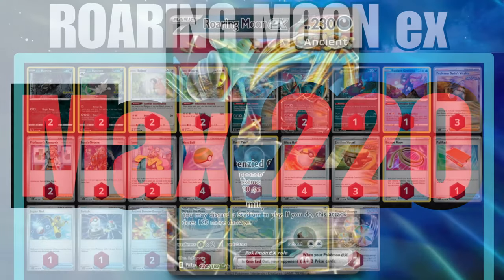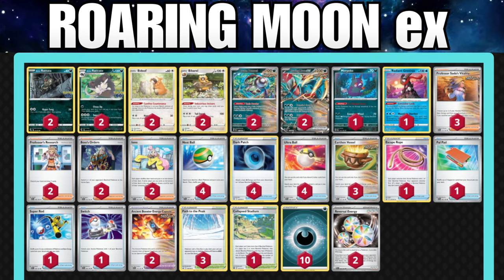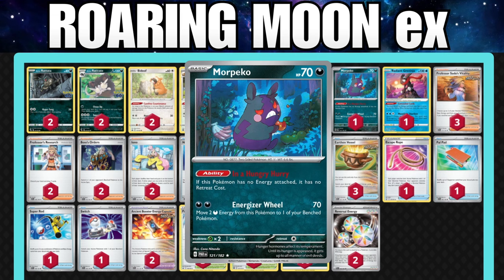We could use Calamity Storm to our advantage if we play a higher Stadium count. Going back down the line, we have the Morpeko, which has the ability that if it has no energy cards attached, it has free retreat. This is really good as we need a Pivot Pokemon, and we'll see that in some future lists in the rest of this video.